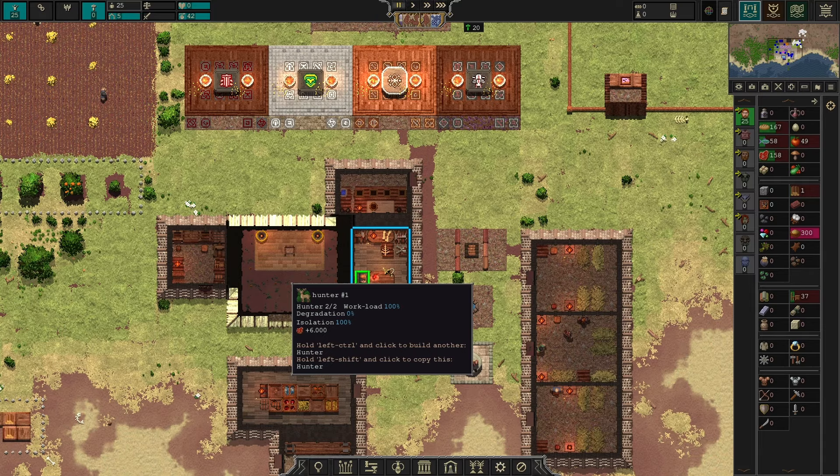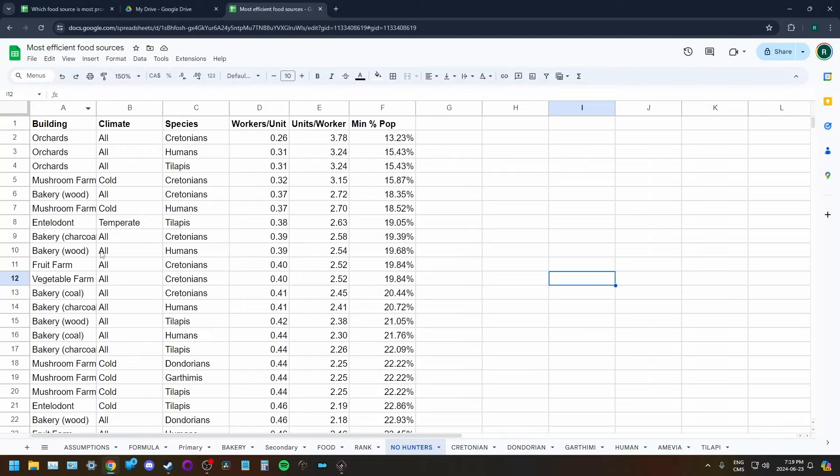So once you need to transition away from hunters, what food source do you want to move to? Looking at the table with hunters removed, orchards are among the most productive. Mushroom farms do very well in cold climates, and bakeries are definitely high on the list for many races in many climates.